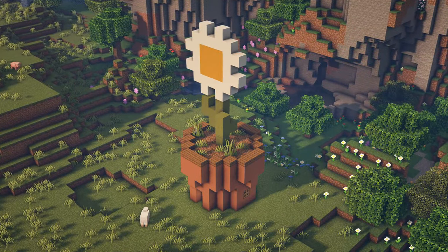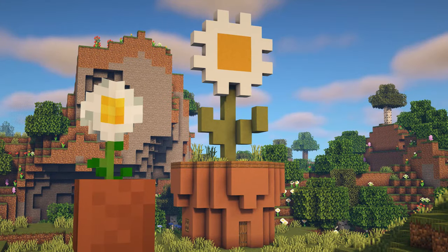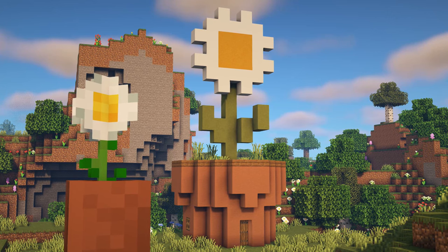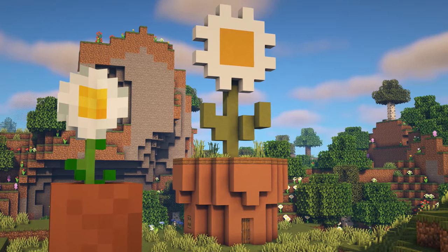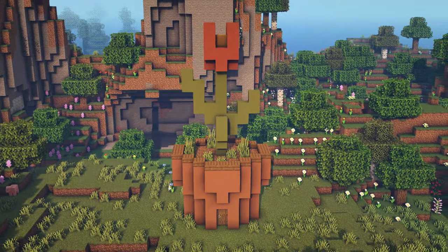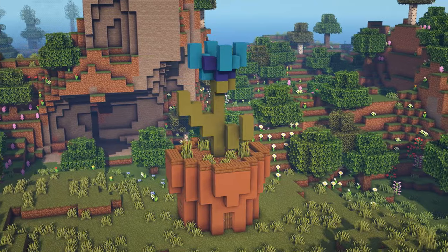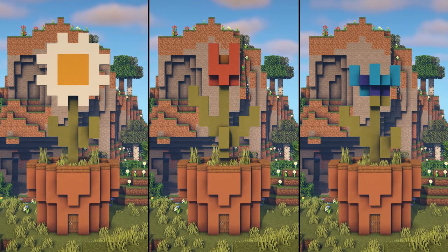Now this is definitely one of my more obscure builds, that's for sure. What we have here is a vanilla flower pot that has been slightly improved in the look department and greatly increased in the size department, and obviously we have a flower coming out of the top. This one is an oxeye daisy, but I'm also going to show you how to make a tulip, as well as a cornflower, so you've got three options to pick from.